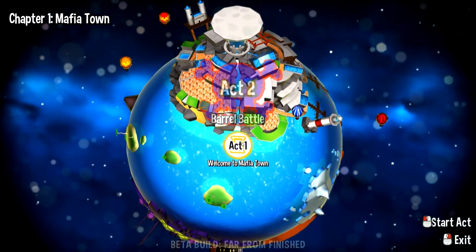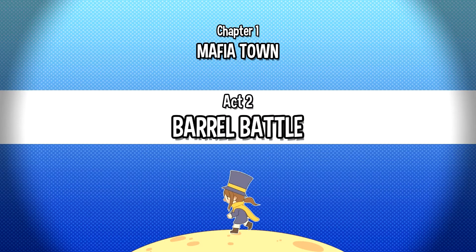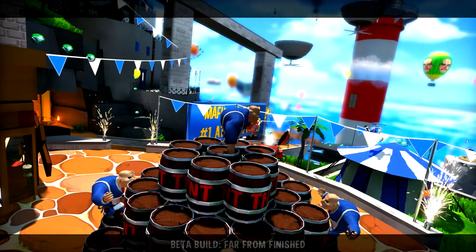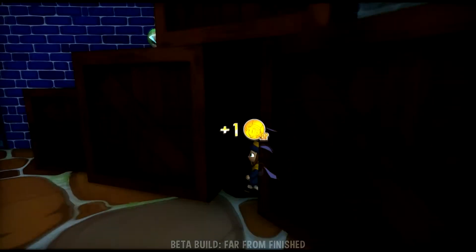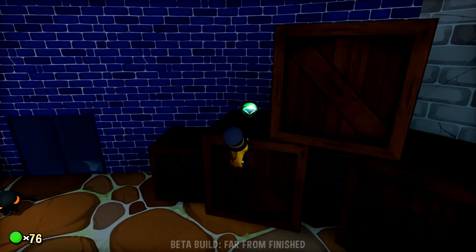Act one — welcome to Mafia Town. Oh my god, it's a boss! I really love the graphics in this thing, man. It looks glorious. I got a sprint badge — run, Hat Kid, run! It requires three badge points to activate. I don't quite know how that works but we'll figure that out. I kind of like how it lacks a tutorial — I know that's an odd thing to say.